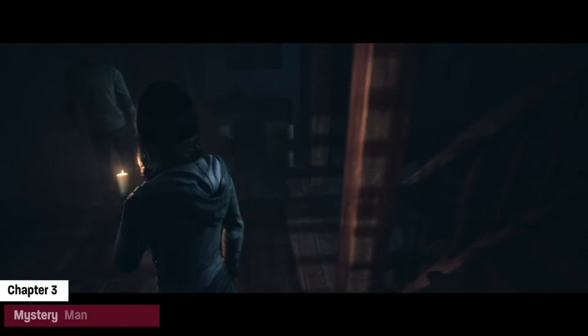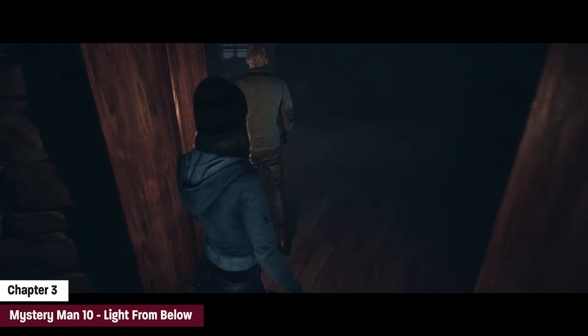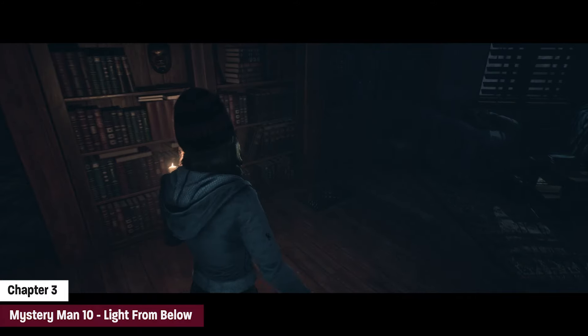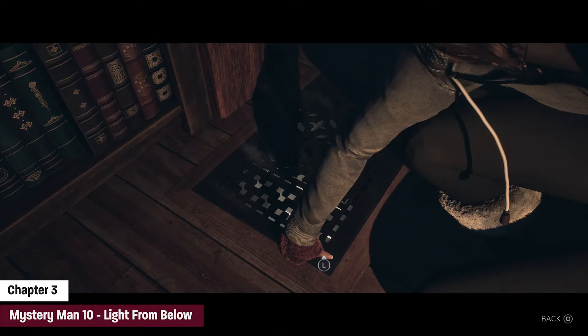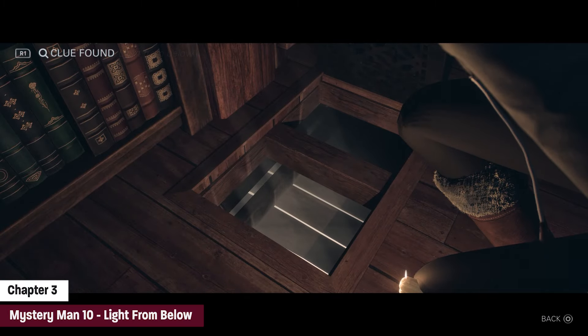Now that we got that, we're going to enter the library. In the next room, look to the left on the floor and we're gonna see a light from below, which is creepy. We're gonna go ahead and open that and that'll be mystery man number ten.